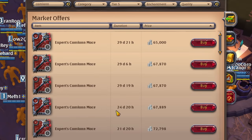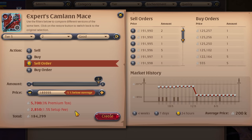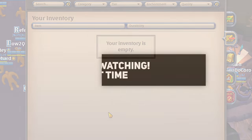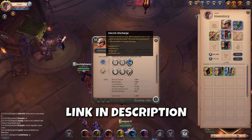The method is very simple: you buy stuff, you enchant stuff, and you sell stuff. Jokes aside, you might have heard me mention this in one of my earlier videos.